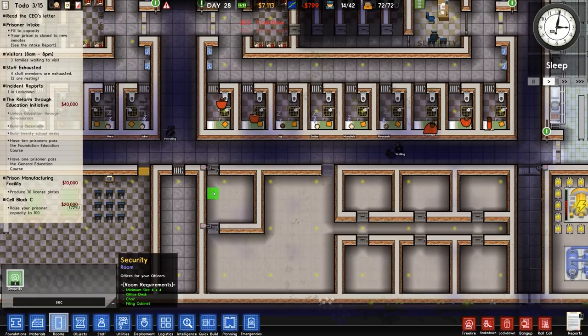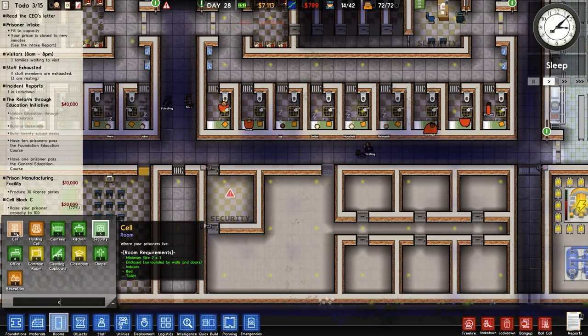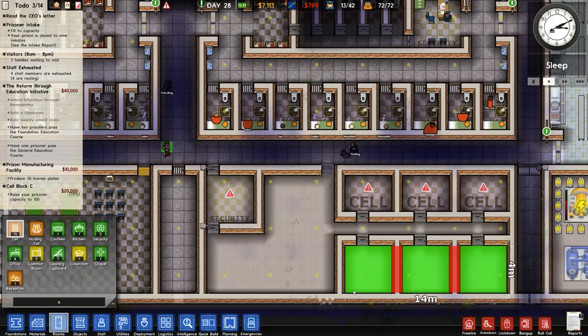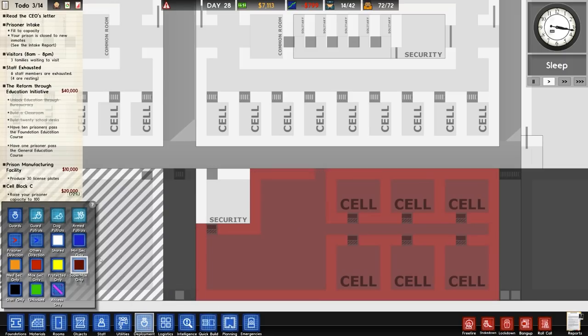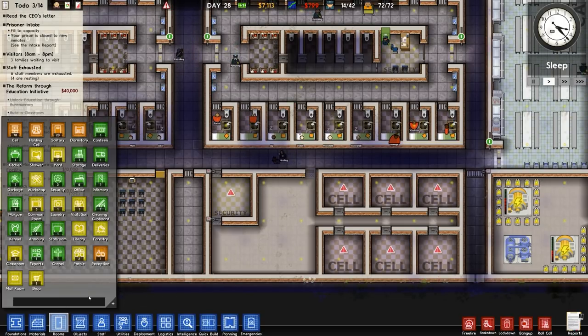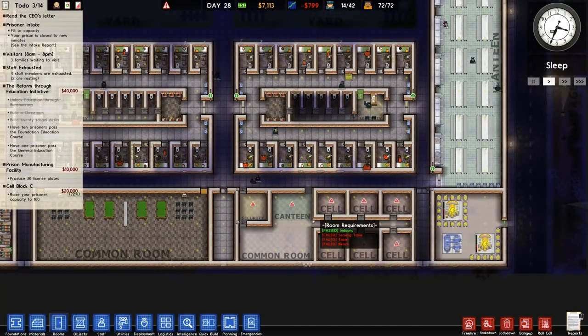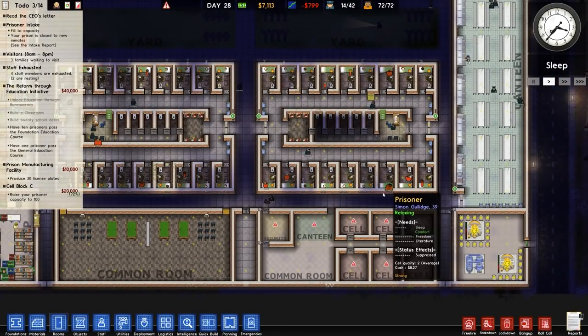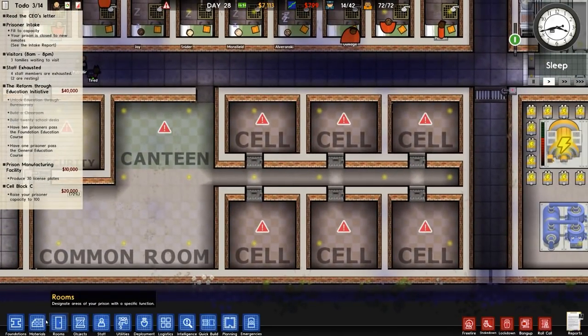Let's change all of the designations. We want security designated there. We want some cells - the problem is people will be moved over when I really don't want them to be. I'll go to deployment and supermax only - the whole thing's going to go supermax. That's going to go staff only. In terms of rooms we want a canteen there and then the common room down here. Let's furnish all of this in due course.